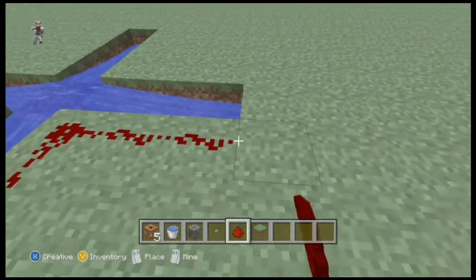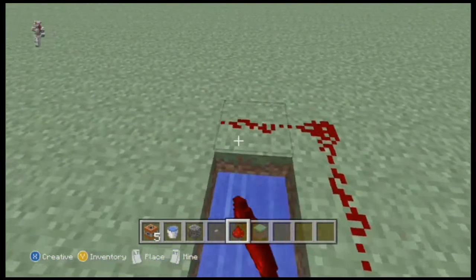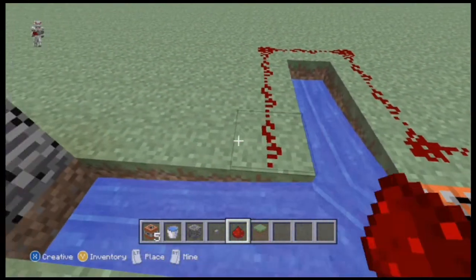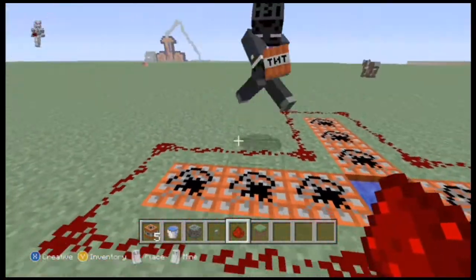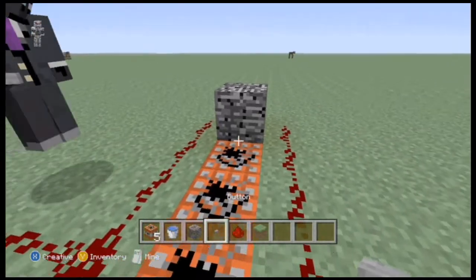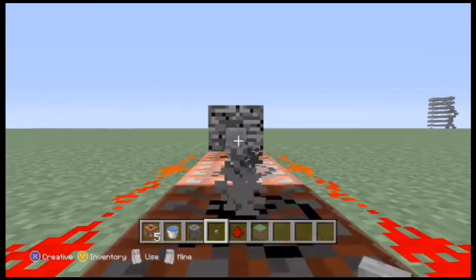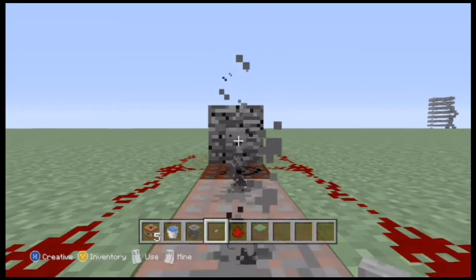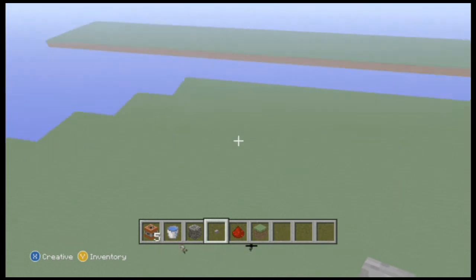This is really important, or it won't work. If you mess up on this part, you should just quit, because this is easy. Then you're going to fill all the sides in with TNT. You're just going to press the button, hop in the middle, press it, and then all the TNT will ignite. You're going to shoot really high in the air, guys.